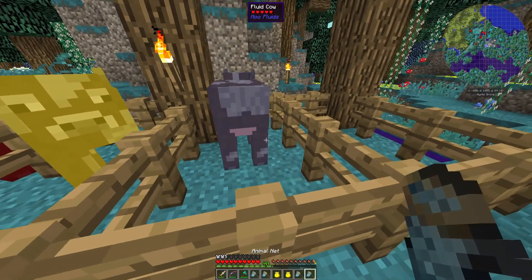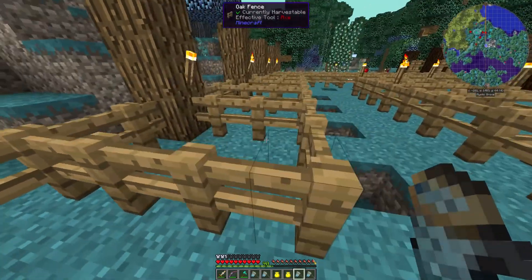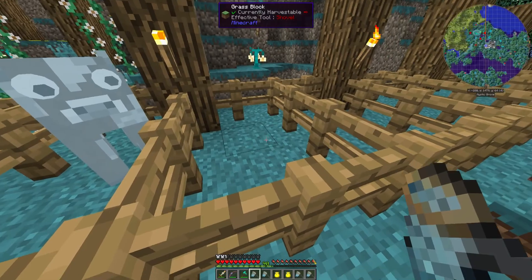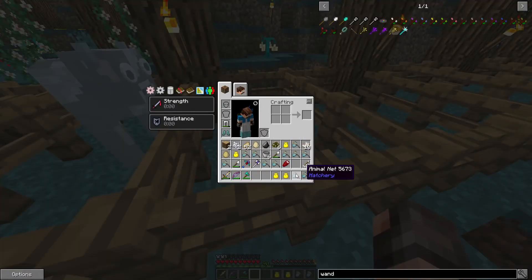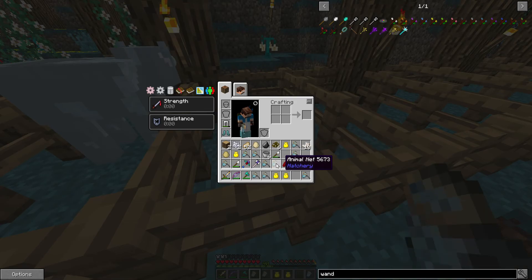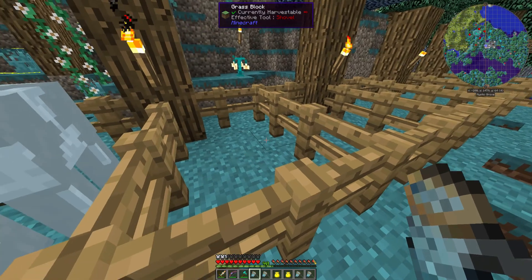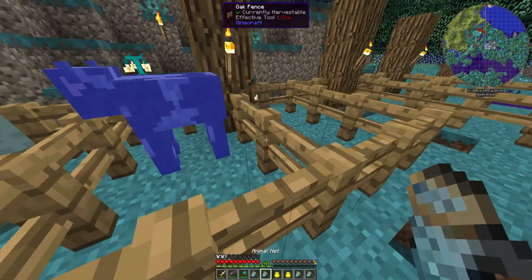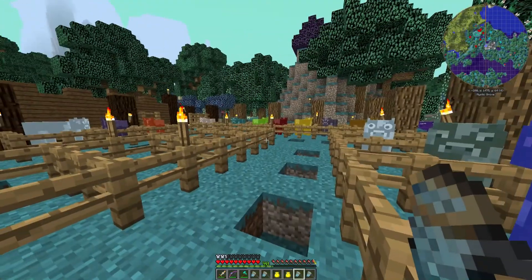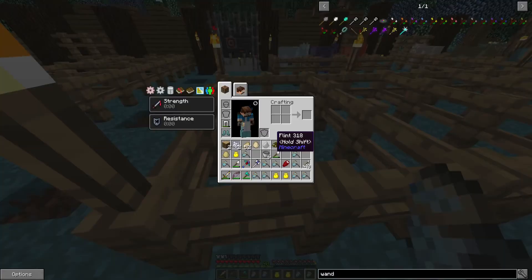It's a bit of a pain because out in the wild you get some cows and it's difficult to know what they are. Without literally bringing them all back, we don't necessarily know which cow is which. So that's what I'm in the middle of doing here — just literally getting all these cows out, putting them into different pens, and hopefully we can then milk each one and decide. Those two might be the same — we will find out.